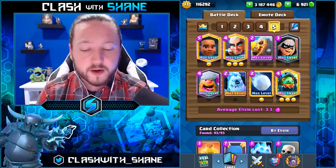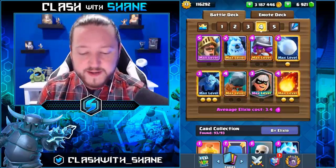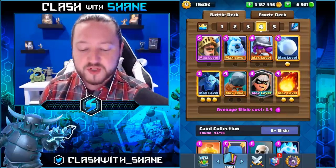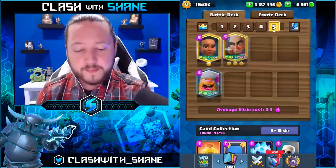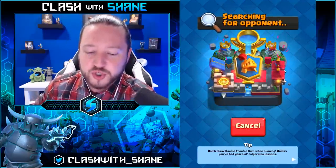The one downside to this deck is it does have a lot of legendary cards. If you are looking for a more free-to-play friendly faster cycle pure bridge spam deck, I would suggest this one — the 3.4 average elixir Bandit version with only one legendary card. Also one of the best bridge spam decks in the game. I'd say these two right here are the top two in my opinion, but today we're showing some love to the Magic Archer.